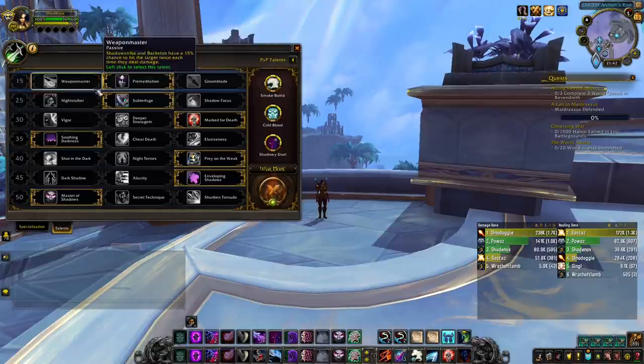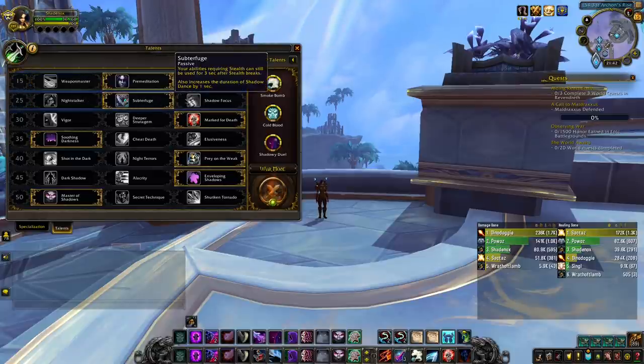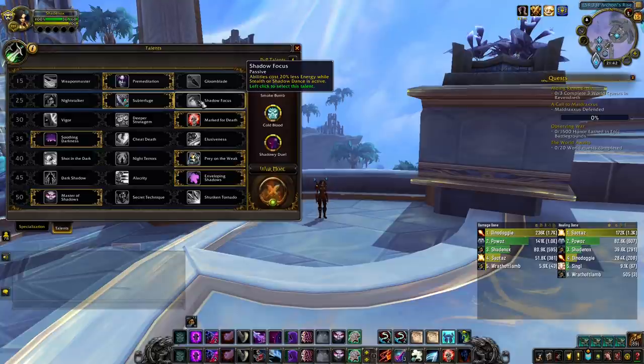On the second row you have Night Stalker, Subterfuge, and Shadow Focus. You will never pick Shadow Focus in PvP. It simply reduces the energy cost of your spells while in Shadow Dance, but you don't really need that as you only use Dance for goes with either Symbols of Death, a full energy bar, or both.